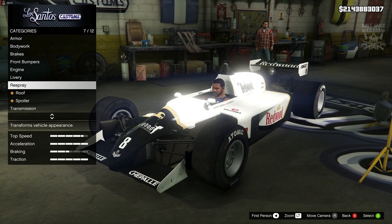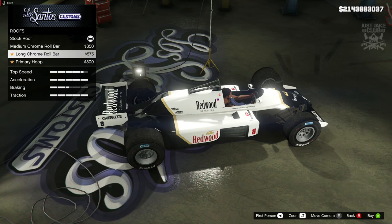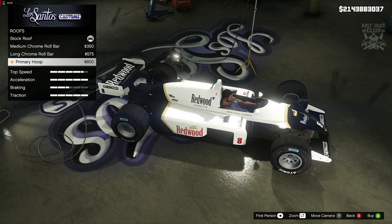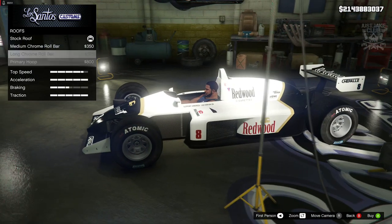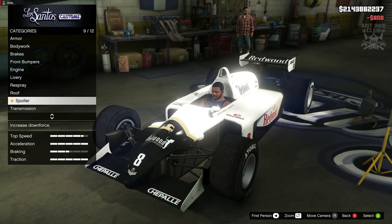The livery goes really well with a black body color so I ain't going to be changing that. Then we get a roof option which is weird - it just extends the roll bar at the top. Why don't they call it a roll bar instead? That would have made more sense, but that's Rockstar for you. We're going to go with the primary hoop.